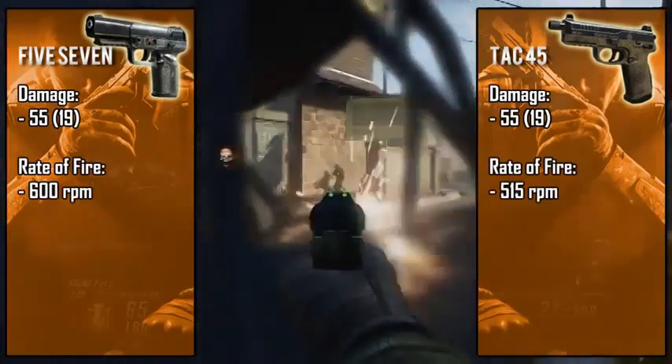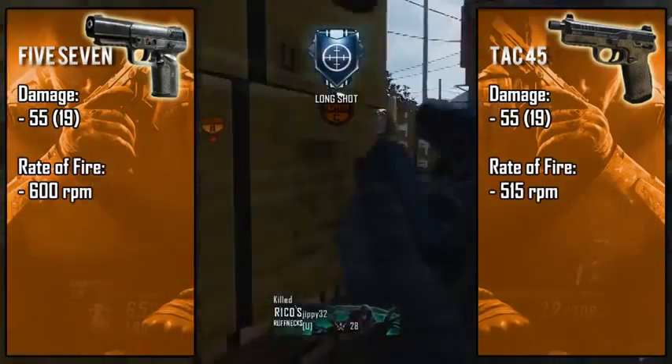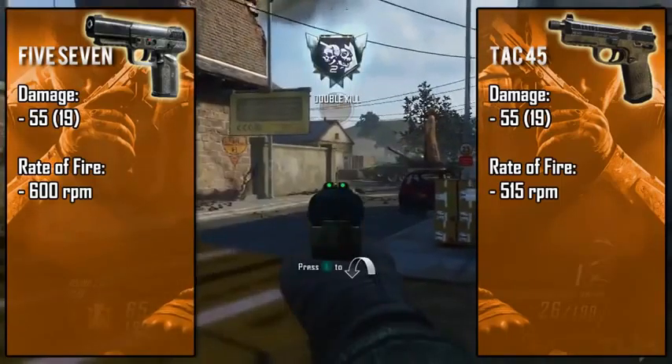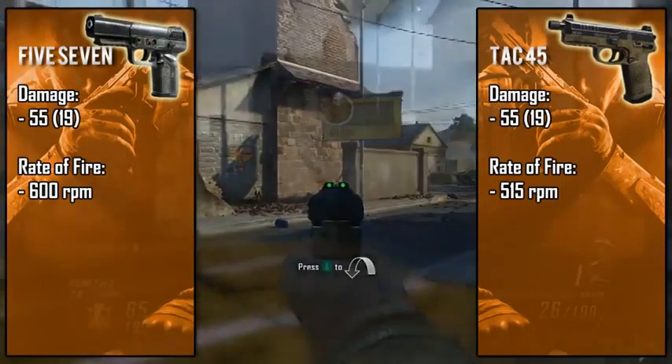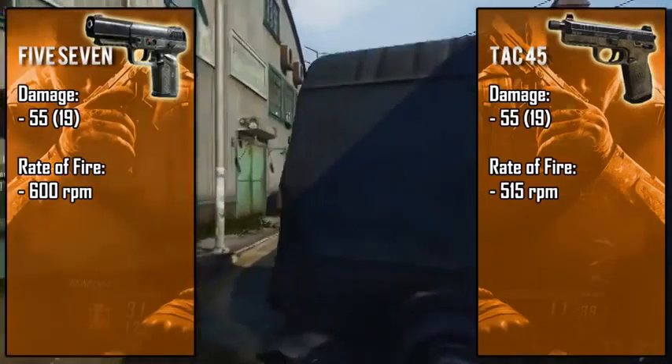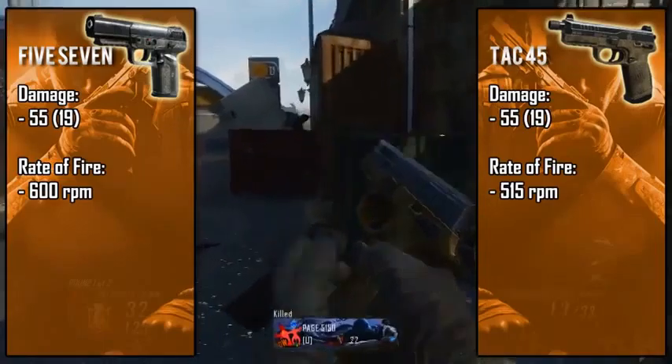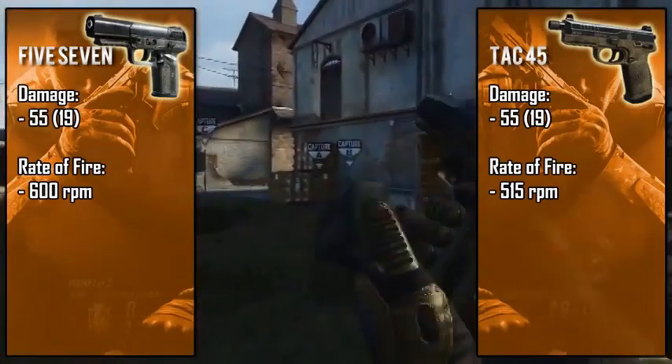Looking at rates of fire, this is where you see the first big difference between these two pistols. The Five-Seven fires at 600 RPM while the TAC-45 fires at 515 RPM. Both are semi-automatic, so this is their max rate of fire — you can obviously shoot slower if you choose, but not any faster.